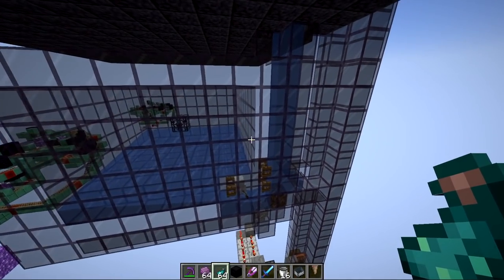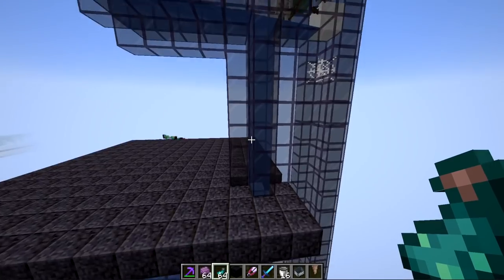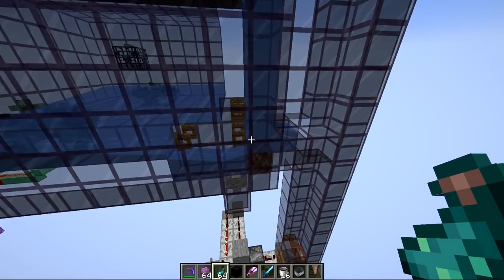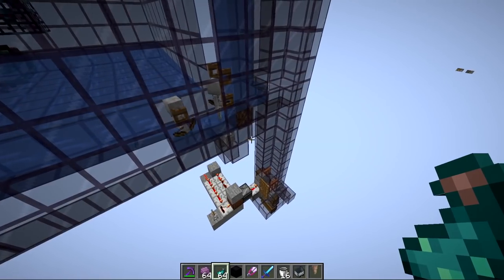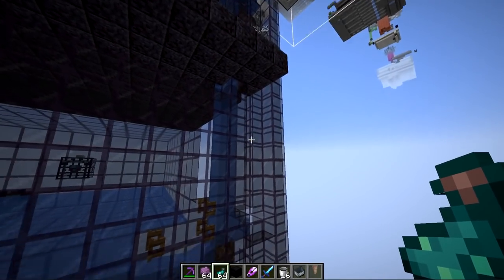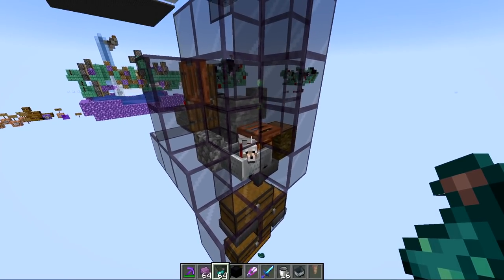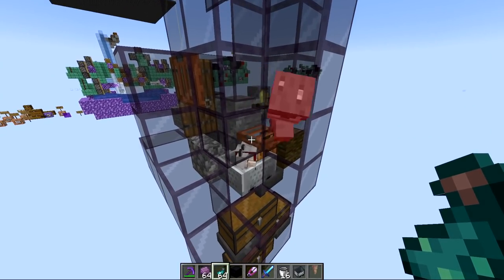With recent changes to the way glow squid and axolotls spawn, we no longer have to worry about them spawning inside of bubble columns anymore. The rates of this farm are determined by the mob spawner, which only produces around 500 mobs per hour. With the special setup here you don't have to worry about the dog ever being shot back by the skeletons it attacks.